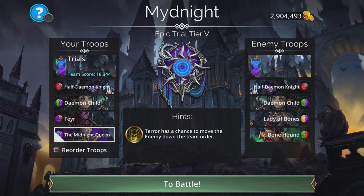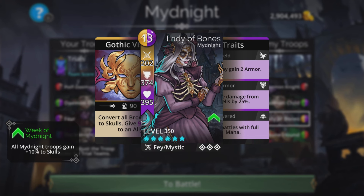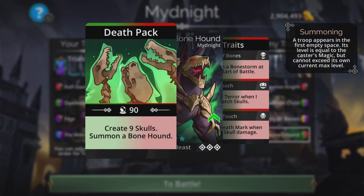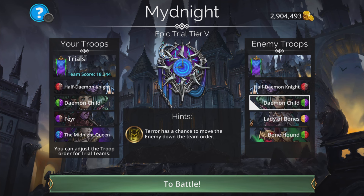I've changed the team order slightly from the beginning. Regarding the enemy, Lady of Bones is one you want to concentrate on getting rid of quickly — she converts all brown gems to skulls and gives magic plus one armor to an ally, which can be a problem. Bonehound also creates nine skulls and summons a Bonehound. Just a quick note: the battle before this was the Epic Trial Tier 4.